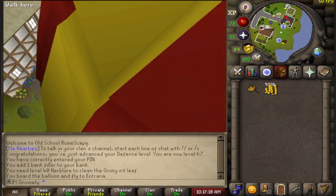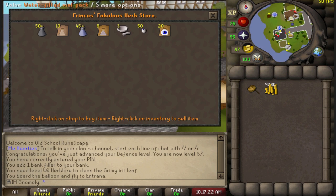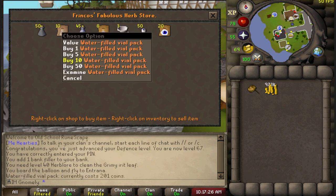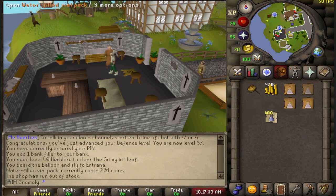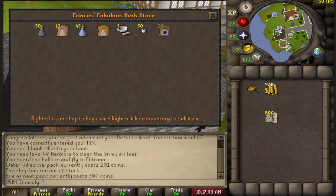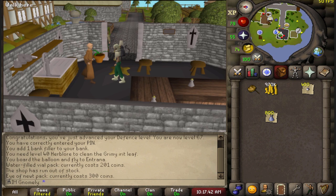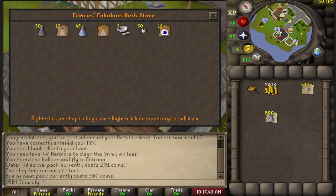So let's take our first meander through the Herblore shop on the account. Water vial filled pack — cheap as chips, let's buy all of them. 800 vials of water! This would have taken me about 10 hours before. And the eye of newt — 100 coins. That should cover every guam that I've got.